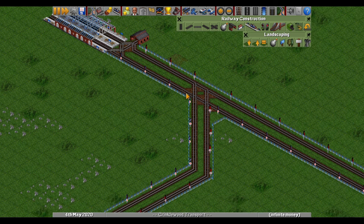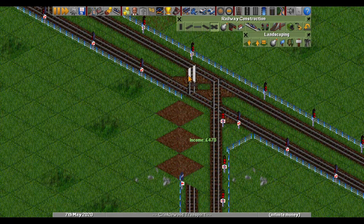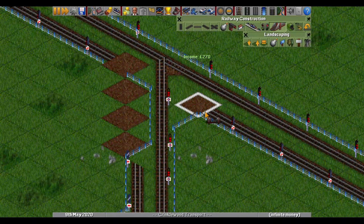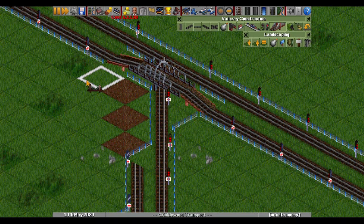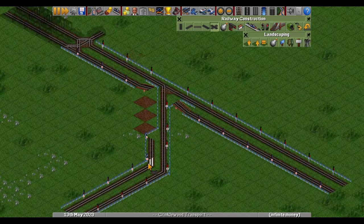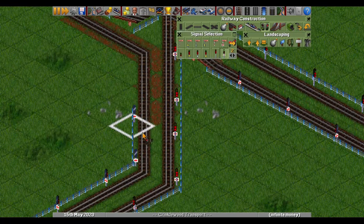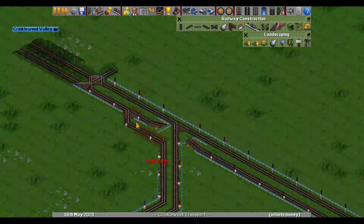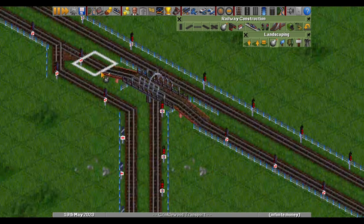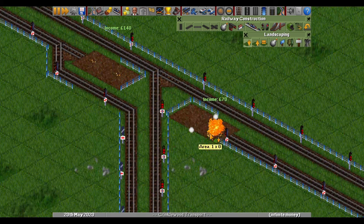Next, let's make it a bit more efficient. We peel back this part — the straight bit — and add a bridge so trains don't block each other when crossing paths. This line can come back and join there. Put back the signals on it, and this is already a much better solution.